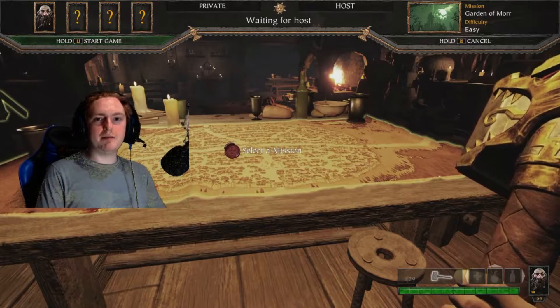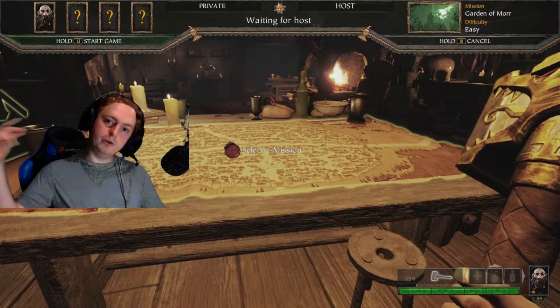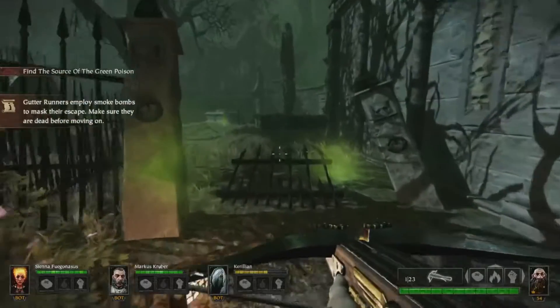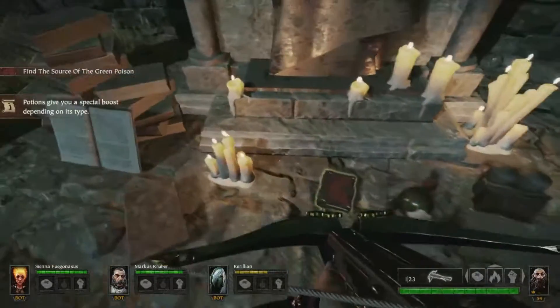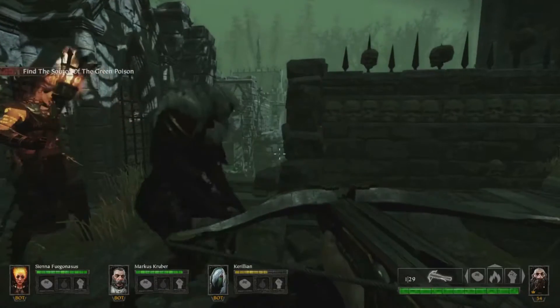Hey guys, Eggman here from Basement Game Round. Today I'm going to show you where all the tomes and grimoires are on the Garden of Morr levels. So check it out. The first tome is by this broken down gate just here. What you want to do is run over this little broken gate, you'll see some little bushes and a statue over here. Go to the statue and the tome is literally just laying down right in front of it — there's the first tome.